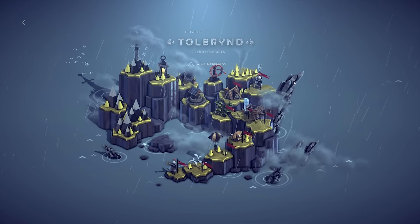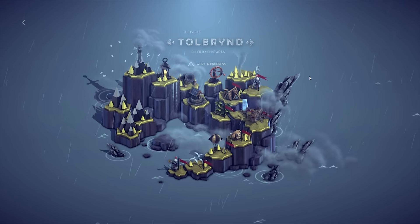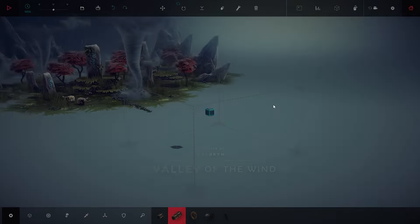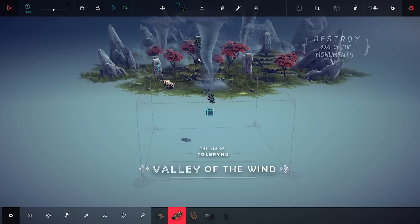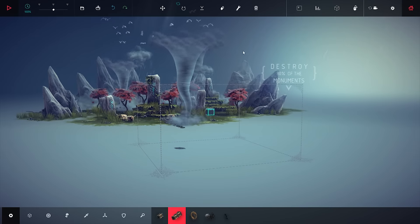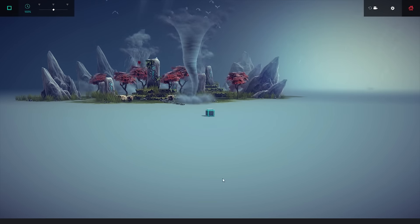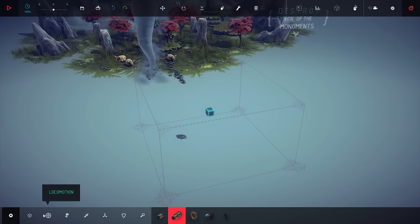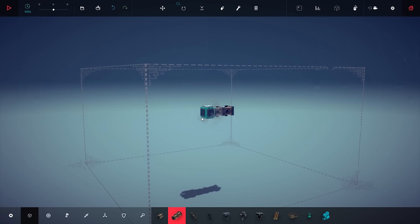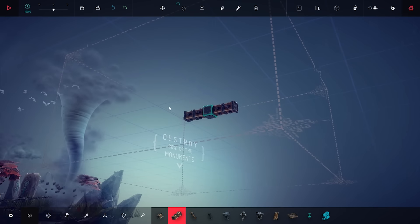Hello everyone, welcome back to Besiege. So today we're going to play that level, and maybe more levels depending on how far it will take me to solve this. We have those things and tornadoes. I don't know why I did that. Let's build a car that won't be lifted up by the tornadoes.